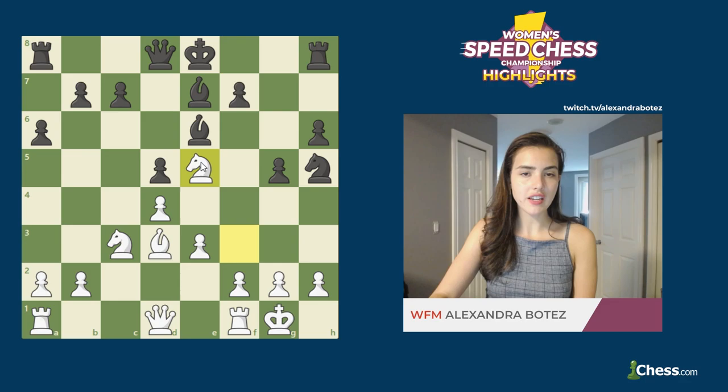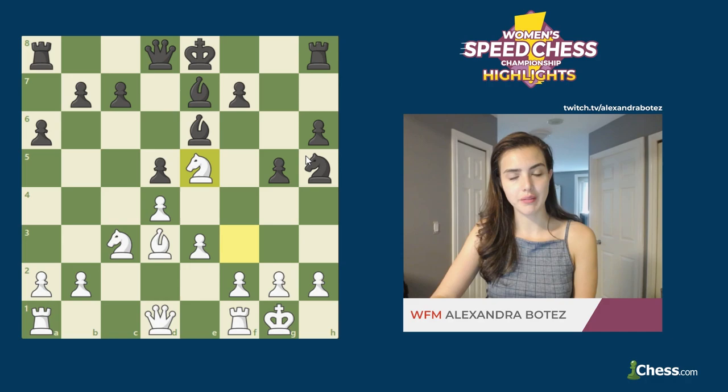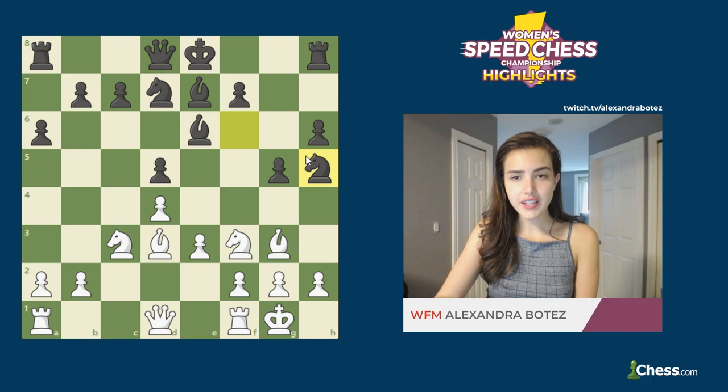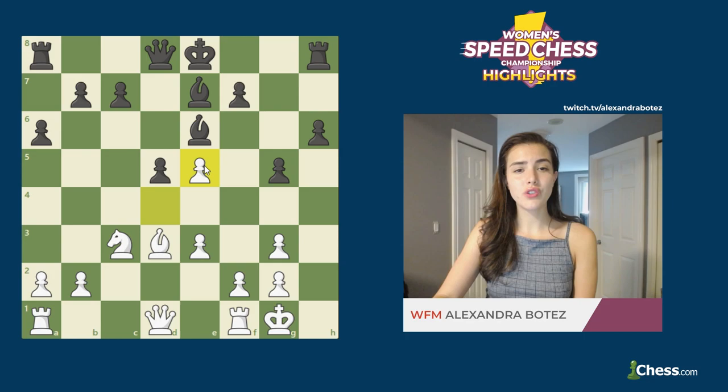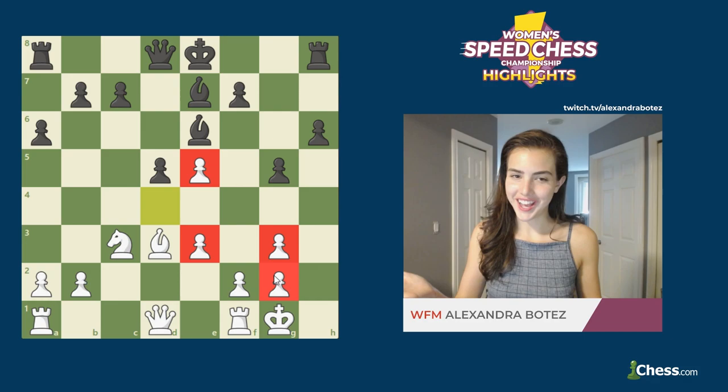If black would have taken the bishop, then at least white has the option of taking with the knight, and now she didn't mess up her pawn structure while black did — so she has some compensation for the bishops being traded off. Instead, she played Ne5. Black continued with Nxh3, hxg3, Nxe5, dxe5, and all of a sudden she has two doubled pawns when she could have just had one.